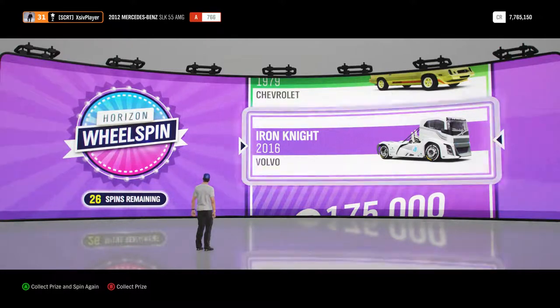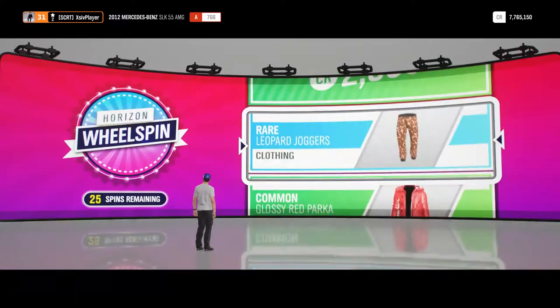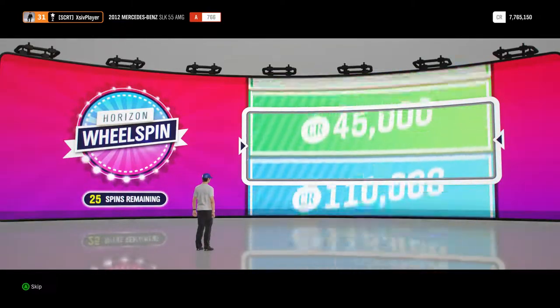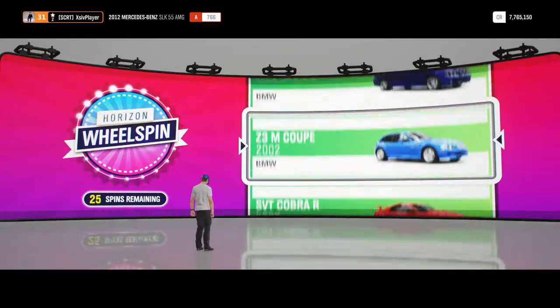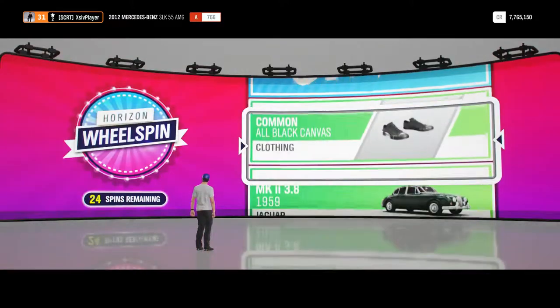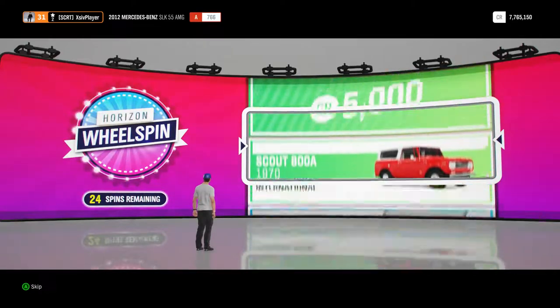There we go, we've got the Volvo 2016 Iron Knight racing truck, again it's something to help build up the car collection, probably something we wouldn't use. BMW Z3M Coupe, I think we've already had one of those on these wheelspins. So that's three quarters of the way through, moving on pretty quickly.